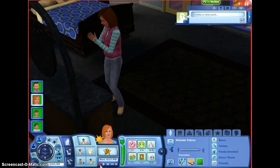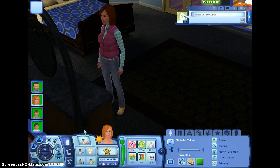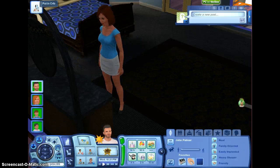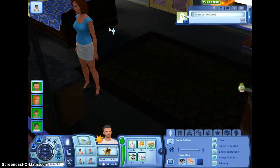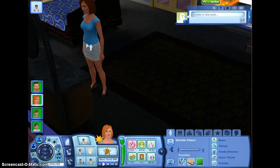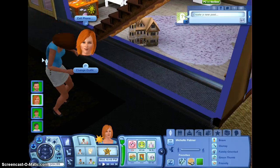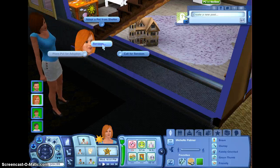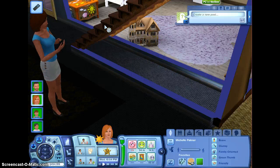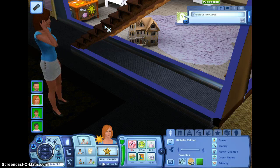We are back. So this is her outerwear — let's have her change out of it. Let's see if we can adopt a pet now. I want a cat to start out with, and then I want to get a dog.